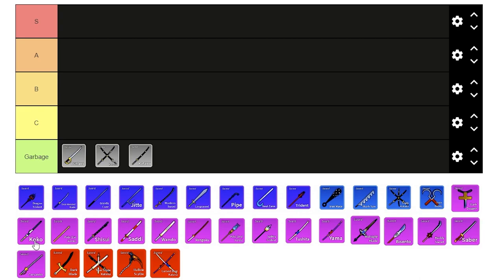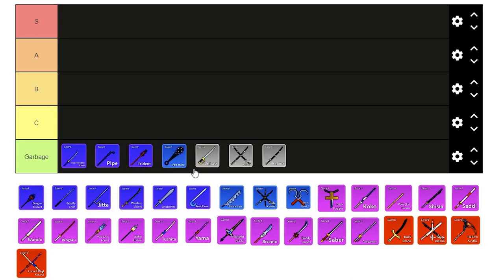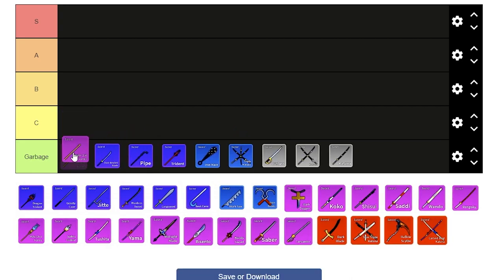Now let's put all the really bad ones in Garbage tier: Jewel-headed Blade, Pipe, Trident, Iron Mace, Triple Katana, and Pole.